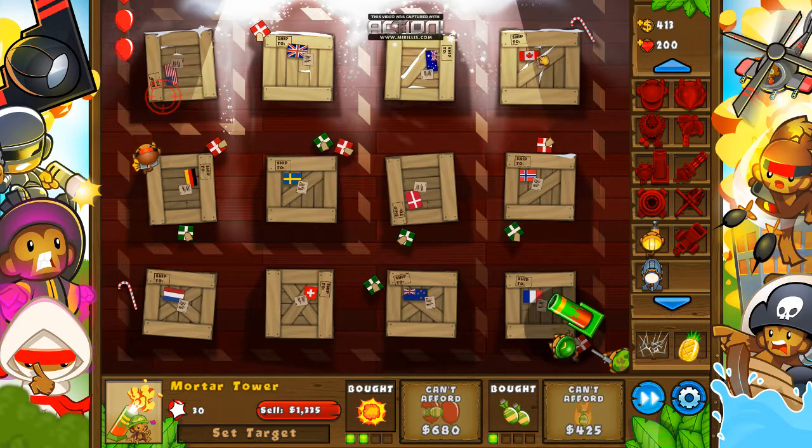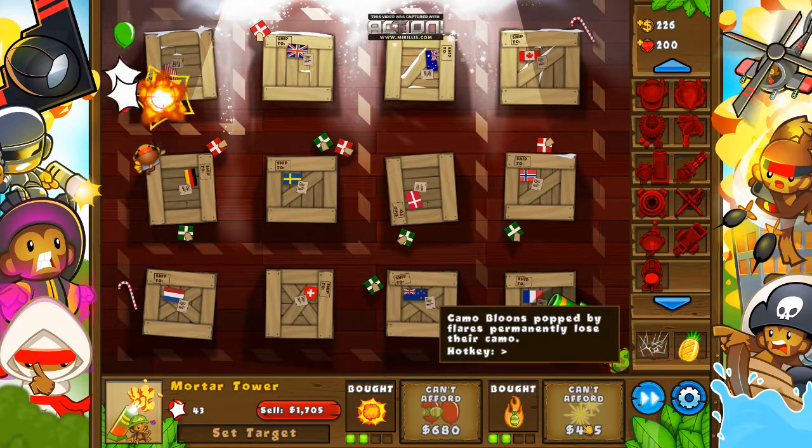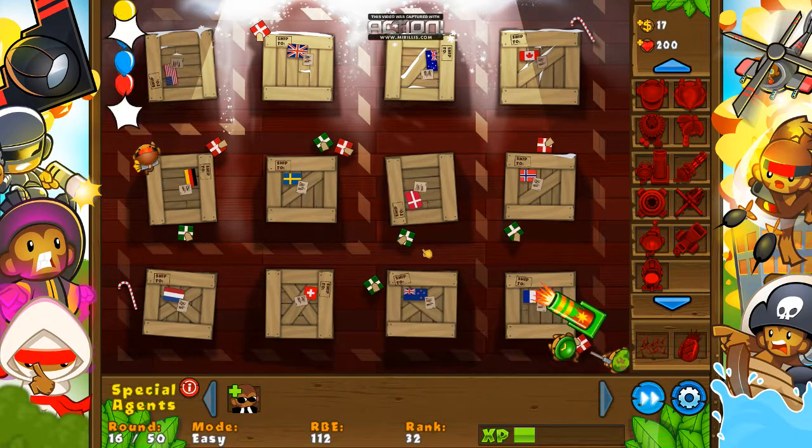That's cool — they have all the different countries on the crates. I'm an Aussie, of course. Go Aussie! And then let's get a signal flare. There we go — don't have to worry about camo bloons, don't have to worry about lead.